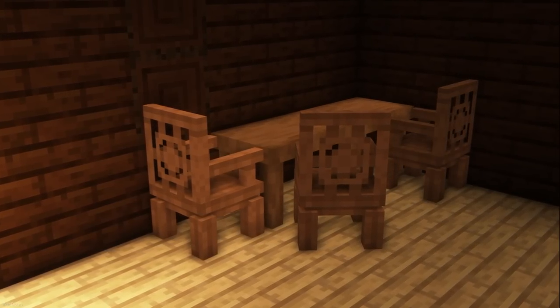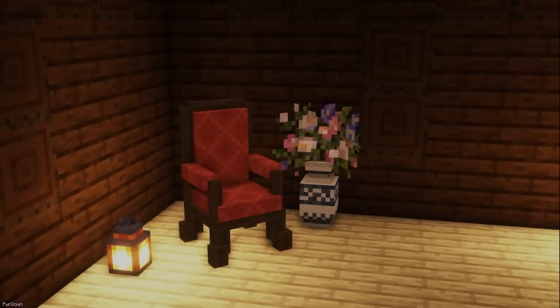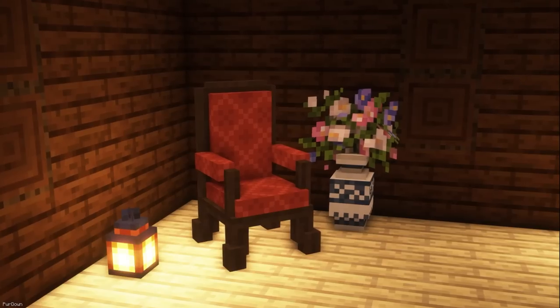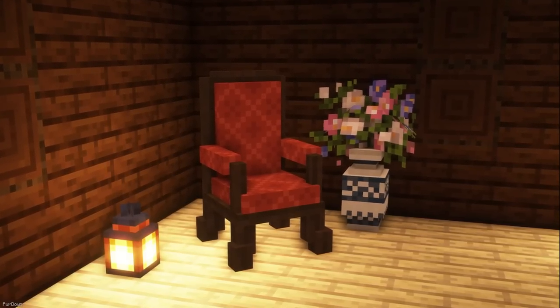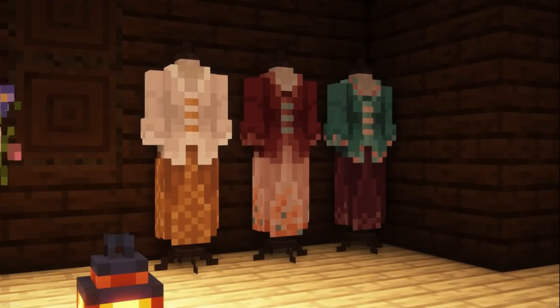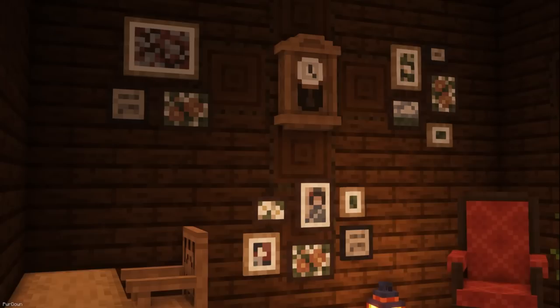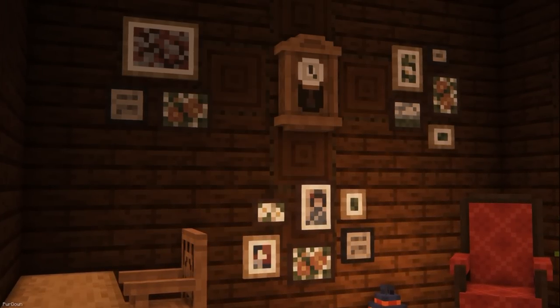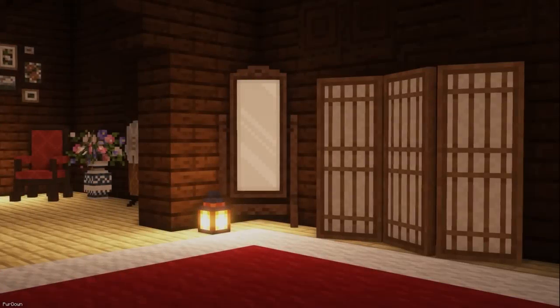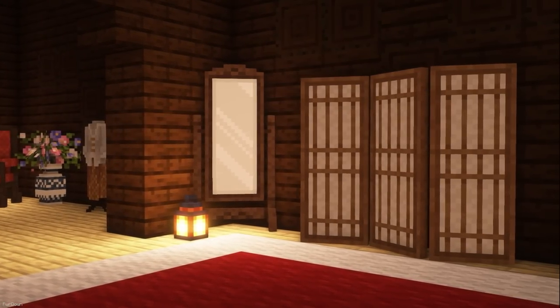Another custom item texture pack is Heritage. It instead focuses on furniture, adding items like Tables, Chairs, Paintings, Vases, Clocks, Mirrors and a few other items. They have a traditional and classic feeling to them, and can all be obtained through renaming, then placing the items inside an item frame. Just like Moondrop, a catalog can be found on the texture pack's page showing every item available and how to obtain them.